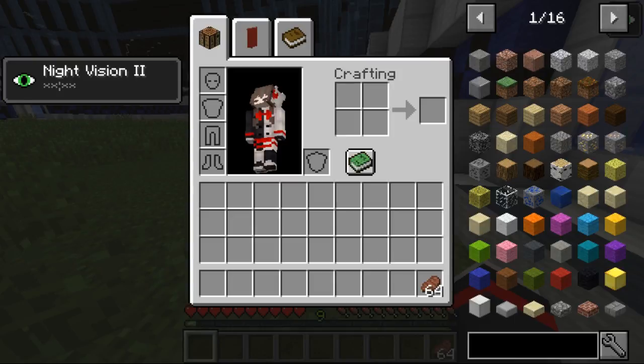This mod includes code and textures from the currently abandoned Ender Zoo mod. That's why the enderman looks so familiar. These are some of the changes: changes to spawning rules, AI tweaks, changed loot tables, added more color variants. So this is like a lot of mods combined.